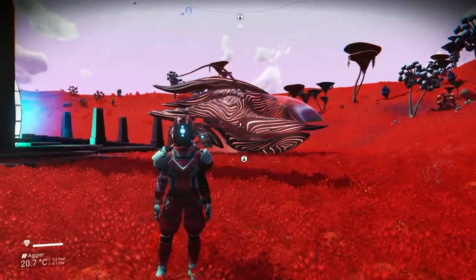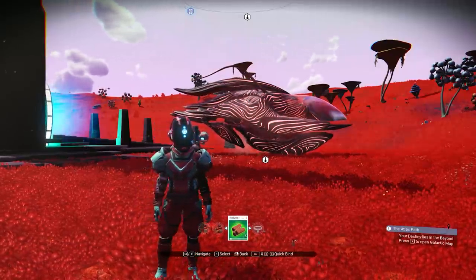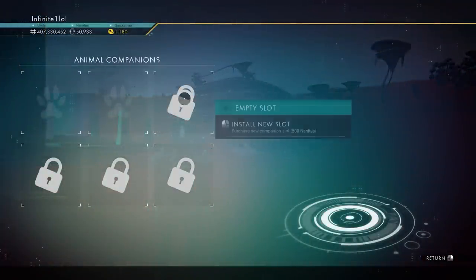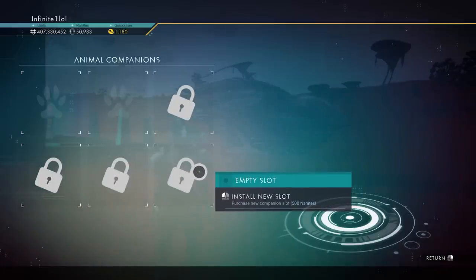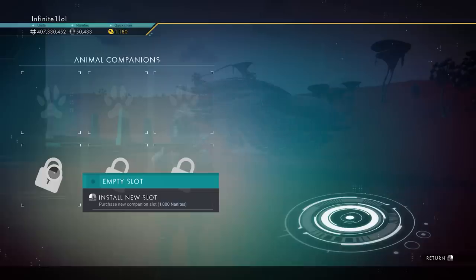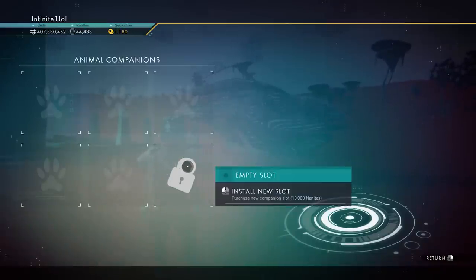Once you log into the game for the first time in update 1.2, you'll notice a new quick menu at the bottom called the Companions Registry, which shows all your available animal companions. By default you have two slots unlocked, with up to six maximum — but keep in mind these exponentially increase in nanite cost. The first slot costs about 500 nanites, and they quickly double: by the fifth it's around 5,000 nanites, and the sixth is 10,000.